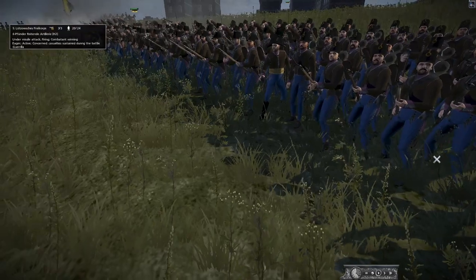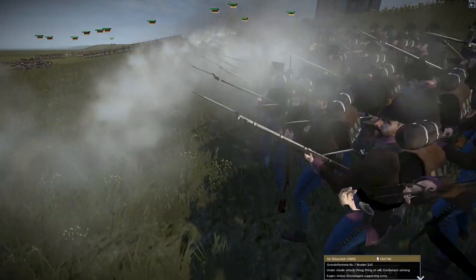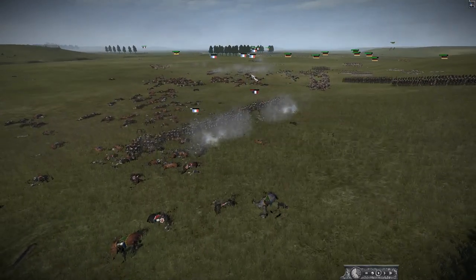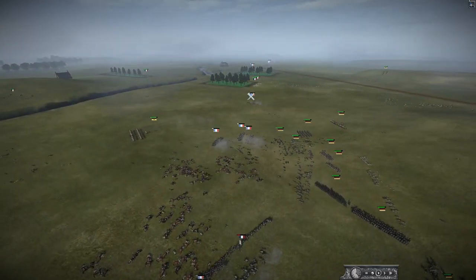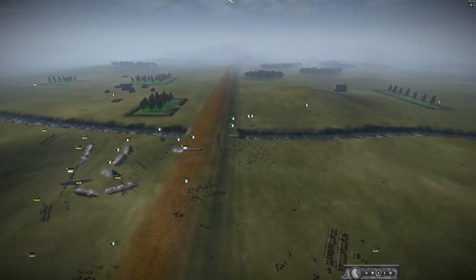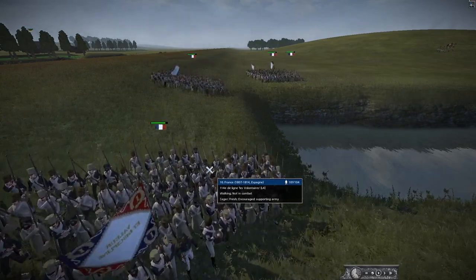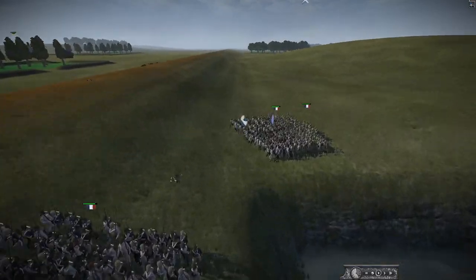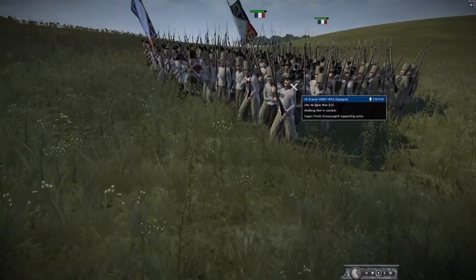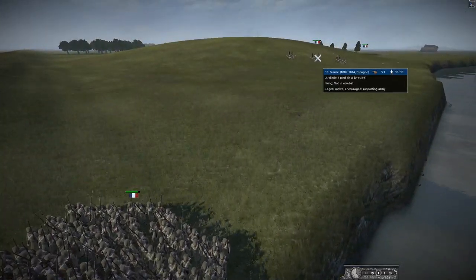It looks like France is going to fall back - the guard has been forced back. This is pretty impressive. The Spanish army is finally arriving - where have they been? They need to be in column formation. These are Volunteers or Frisons - I'm not sure what that is. They don't look very elite; they should be elite in Spain, but these look almost like conscripts rallied in the final years of the war.